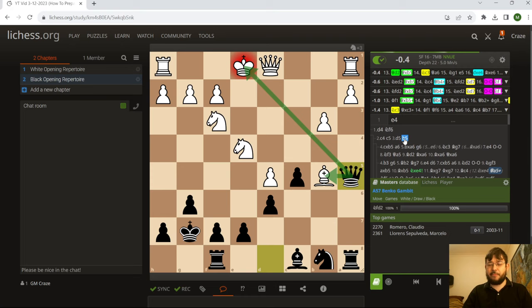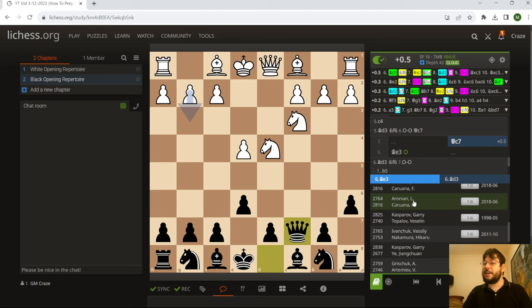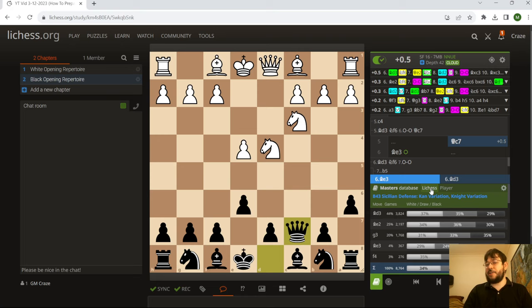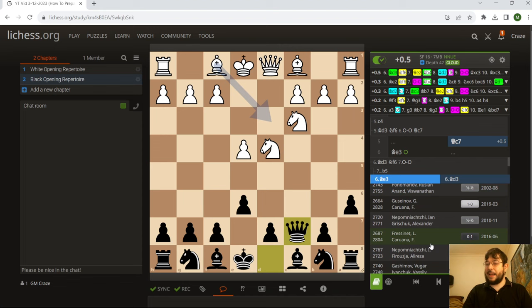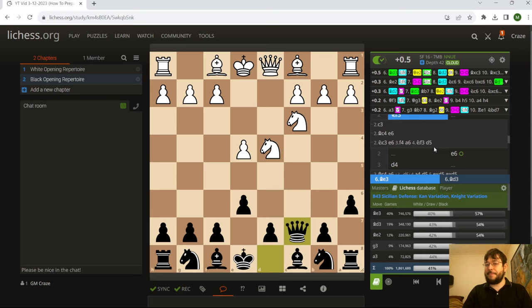This also works for identifying experts. You might notice that the same player names are coming up a lot in the database — like you might see Caruana playing this in a few games, or Ivanchuk as well. You can see Caruana is kind of the main expert here, so you can keep an eye out for his games. The final trick you can do is add a game from the Explorer just to show how you can build up your opening file by looking at some high-level games.